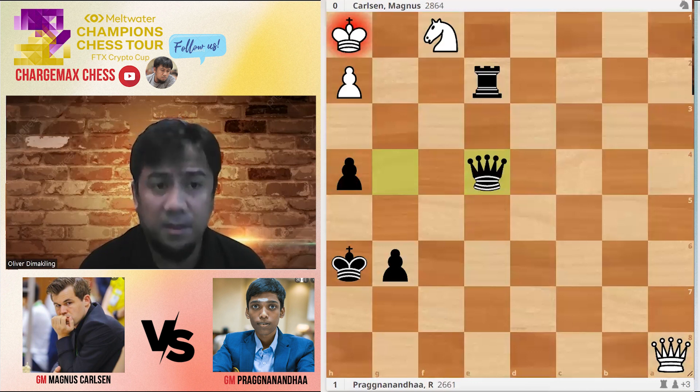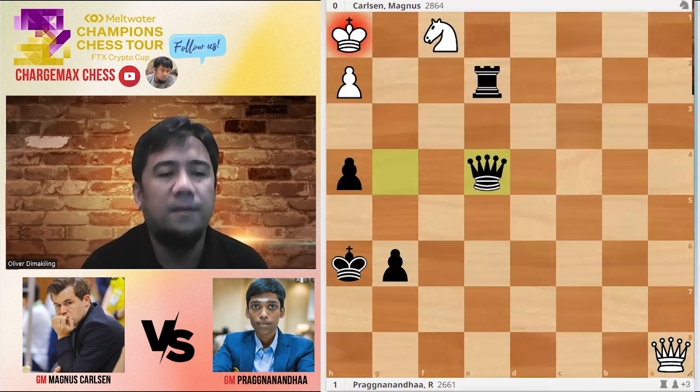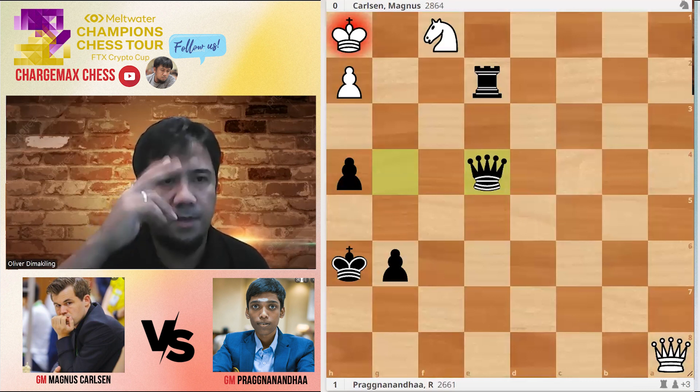Pragnananda gets second place after beating Magnus. Magnus with 16 points, Pragnananda with 15 points — a point behind the winner. That was the story of the FTX Crypto Cup 2022 in Miami. Thank you guys. Watch out on Facebook and YouTube. This is your host, stay safe everyone.